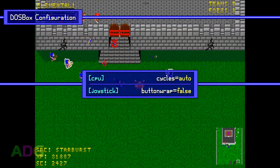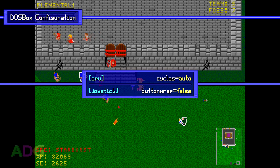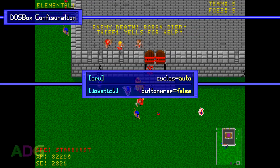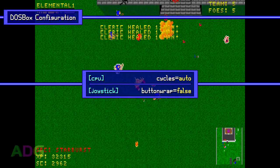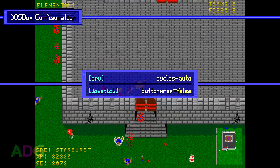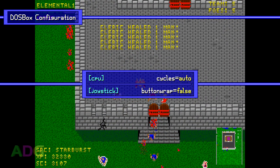If you decide to run the DOS version as opposed to the modern Windows ports, setting it up is a piece of cake. Just leave cycle set to auto and you should be good to go. When playing with multiple players, it helps to have other players on joysticks or gamepads, and I actually recommend using DOSBox's key mapper to map those devices to keyboard keys as opposed to using the game's native joystick support — meaning the timed interval setting doesn't matter at all, and you'll probably want to turn button wrap off.